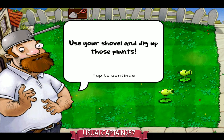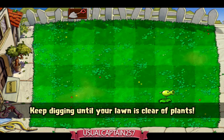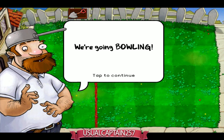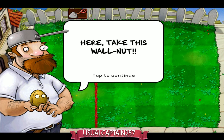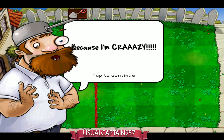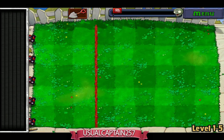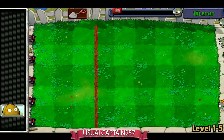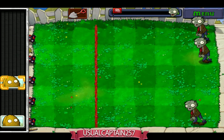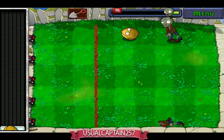Crazy Dave says: 'Listen, I've got a surprise for you! But first I'll need you to clean your lawn — use your shovel and dig up those plants.' Okay, I'm just going to dig these up. 'Goodie! Now for the surprise — you're gonna bowl a walnut!' Wait, what? He's taken my walnut! Why? 'I put a walnut in your hand because I'm crazy. Now go boom it over!'